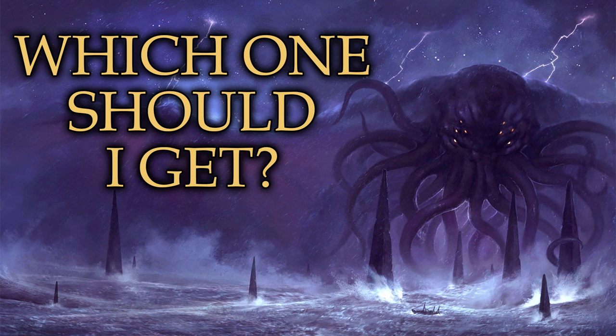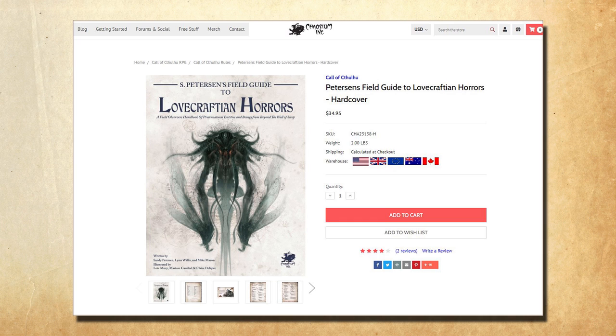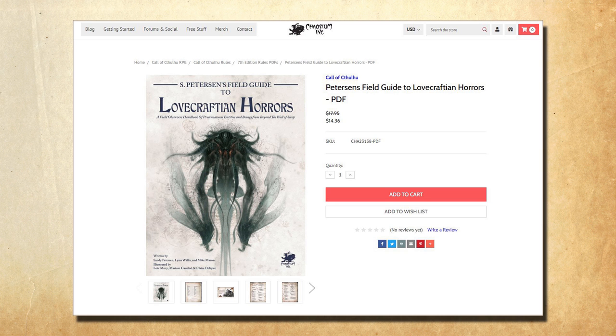So this leads to the big question: which one should you get? It really comes down to whichever you prefer. The Peterson's Field Guide can be picked up from the Chaosium website, PDF included, for $34, or just the PDF for $17. One great thing: if you picked up the Call of Cthulhu Slipcase Set with the Keeper Guide, Investigator's Handbook, GM screen, and module, once you remove the screen and module it leaves a little gap — and the Peterson's Field Guide fits perfectly inside that gap, nice and neat, like it was made for it. I've gotten a lot of questions from people who've seen it on the shelf behind me wondering what that white stripe is inside the box set — it's just the Peterson's Field Guide, fitting smooth in there.